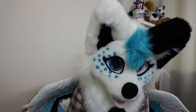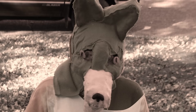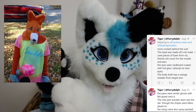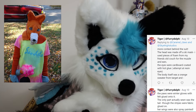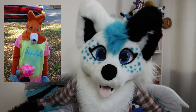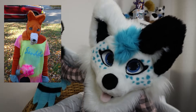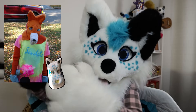This next absolute beauty is from Caramel Claws. Hello darkness my old friend. I had to go through and pick some of the ones that just made me chuckle — this is one of them. 'Cheers to my 2011 fursuit. The head was made off a ski mask. I used pieces of foam from my friend's old couch for the muzzle and ears. The eyes were cardboard coated with hot glue — an attempt at resin eyes.' Back then we didn't necessarily have very good fursuit tutorials — that's why Dorito Moomin ended up the way she did. We had to figure stuff out for ourselves. I'm gonna give that one Dorito Moomin out of ten, simply because big first fursuit energy. Massive first fursuit energy.